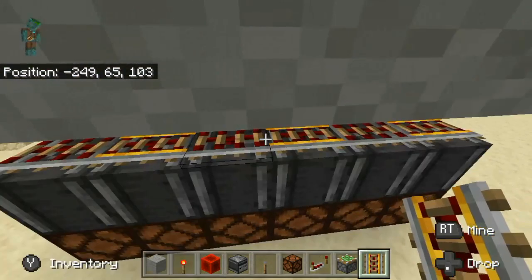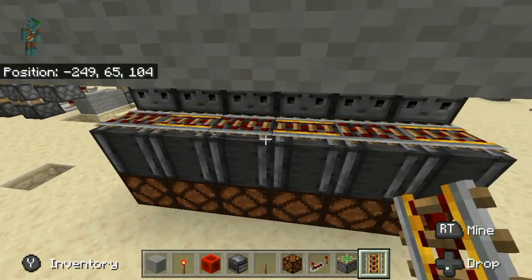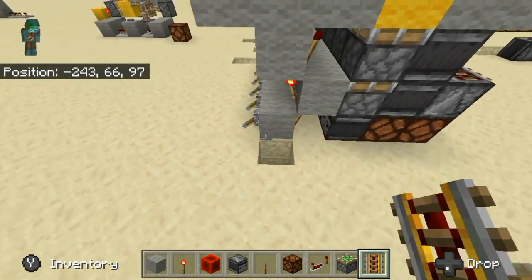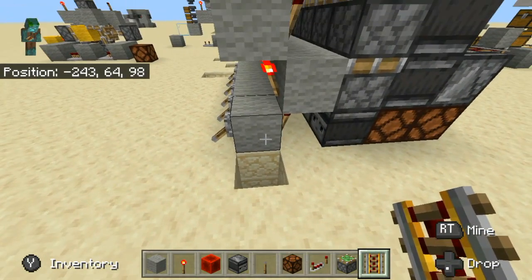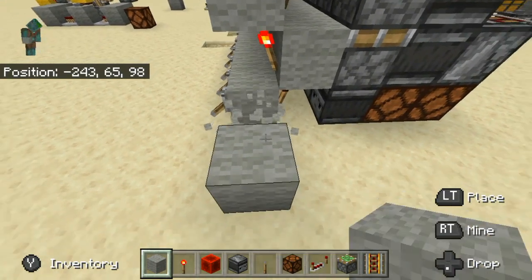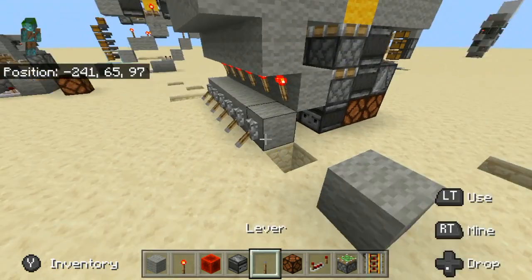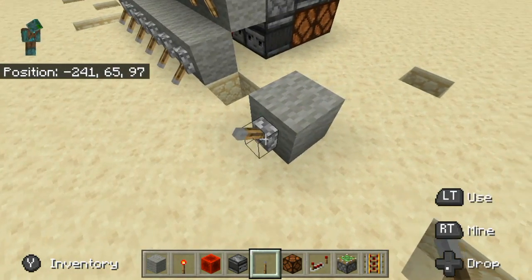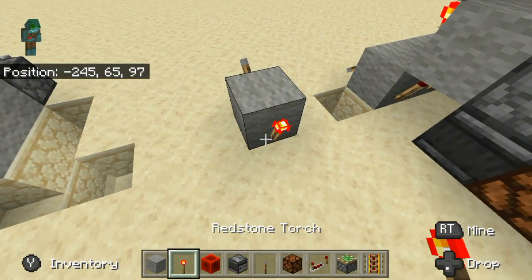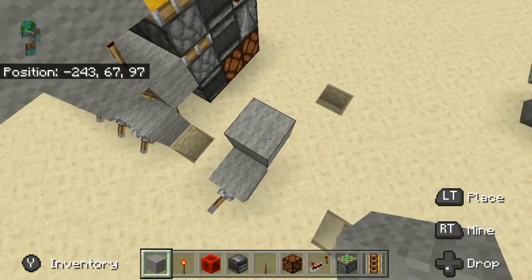You have to alternate them between models so they don't interfere with each other. So now let's hop straight into the tutorial. Start by placing the block in here where you put your activation device on top of it, next to it. Then build your two blocks wide torch tower.